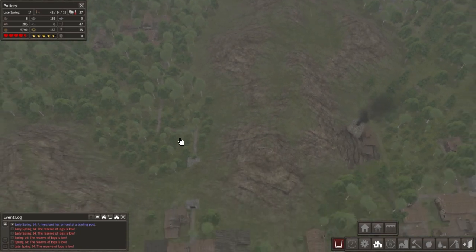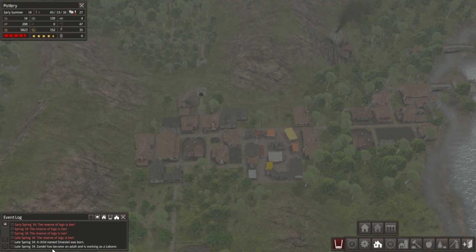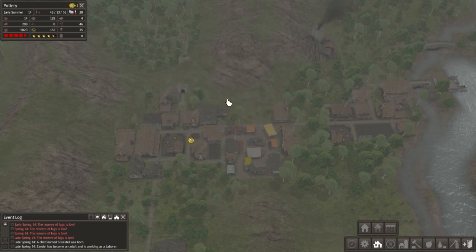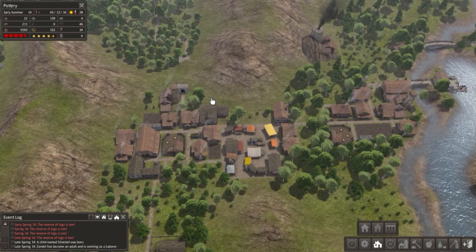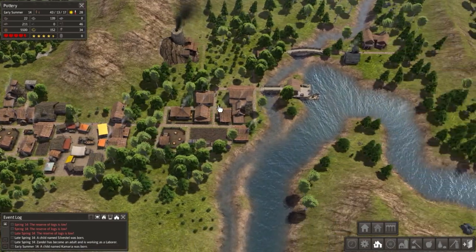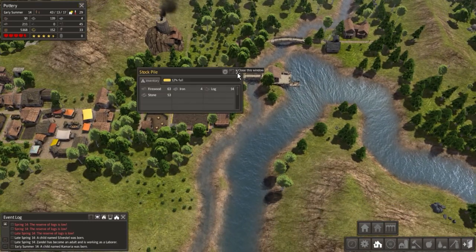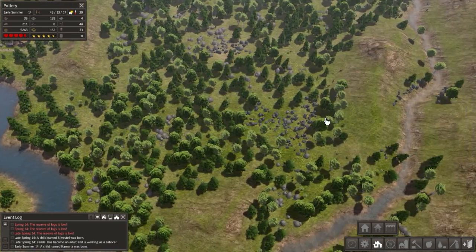We don't have a storage facility over here, so that's not really good. We got 160 stuffed in here. A child named Sylvestal has been born, and Zendale has become an adult working as a laborer, which is good. Someone's going hungry — Sienna, how are you going hungry? You have a house, you're a hunter, you can just pick up food. I don't see how this is my responsibility — I'm not your mom. Just do your job, that's all I care about. We got one iron so far — I mean, I'm not super stoked about one iron, but at least they're doing their thing. Four iron here — they should be collecting a lot of iron from the east.